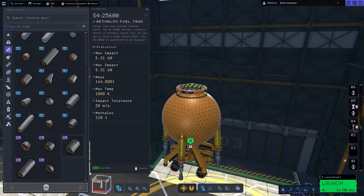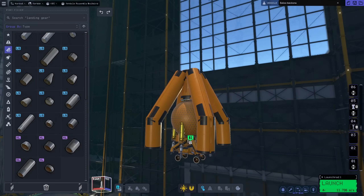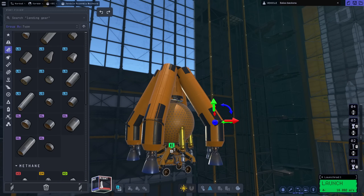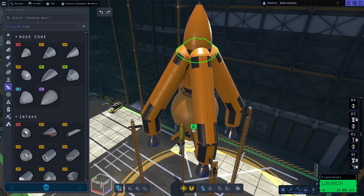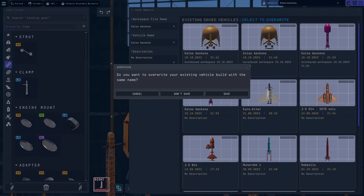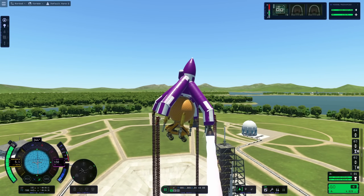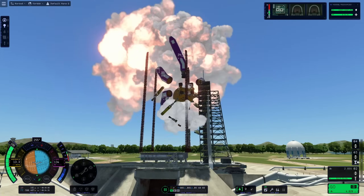I tried something else — you could call it the pendulum rocket fallacy. In Kerbal Space Program, both the first one and this one, if you pull a weird payload it sometimes works a lot easier than pushing it from below, because there's less wobble when you pull something than when you push it. But in this case, that didn't work out either, as you can see here in gory detail.